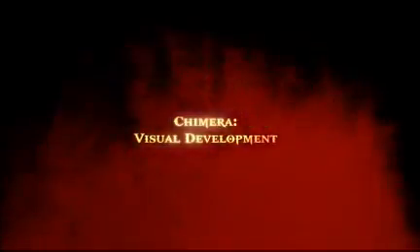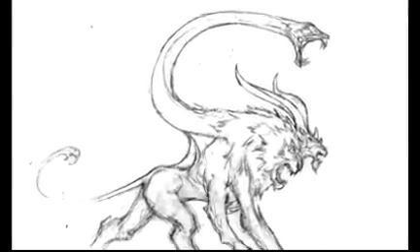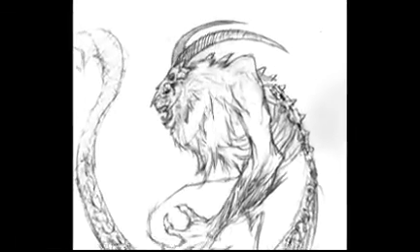I first was given the task to design the Chimera back in 2005 for the God of War II PlayStation 2 video game. After doing the research online and reading up on the character, I started to do sketches — just whatever ideas I could think of, of course keeping with those three heads: the snake, the lion, and the goat.